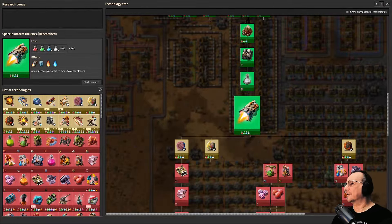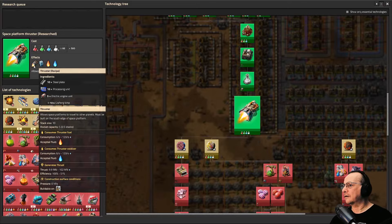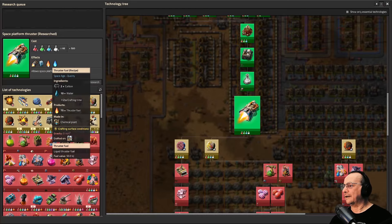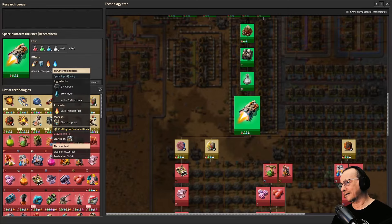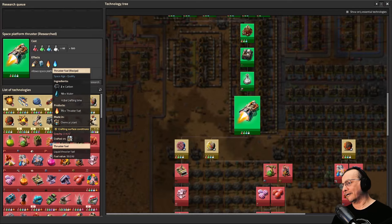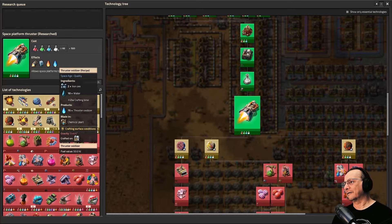We have Space Platform Thrusters. What does this get us? It gets us the ability to craft a thruster on a space platform, and also to make water from ice, thruster fuel from water and carbon, and thruster oxidizer from water and iron ore. As somebody who understands chemistry, it bugs me that they picked these ingredients, because there's no way in hell that combining carbon and iron you're going to get rocket fuel. It's just silly.